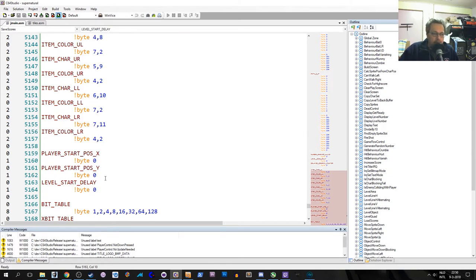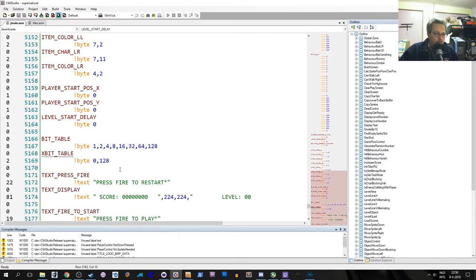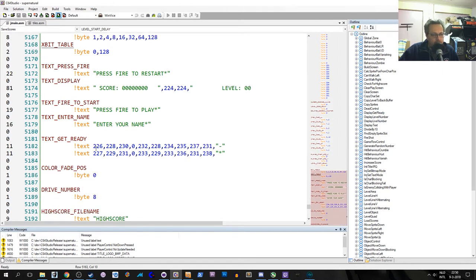There's a level start delay, which is just a number of frames that we count down until we can actually start the game. There is also now a text called "text get ready." As you can see, it is a text distributed over two lines, indicated by a hyphen character. This is not new — the hyphen was already the indicator to go to the next line, so we can just use the existing code to print this. You will see a bunch of characters here and they are the redefined ones, so I'll just quickly pull up the character editor.